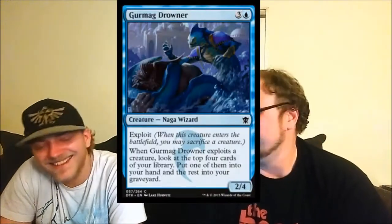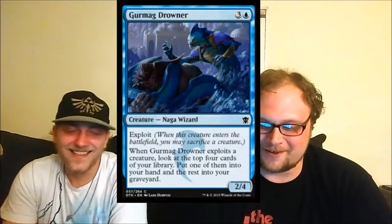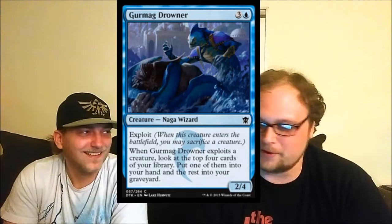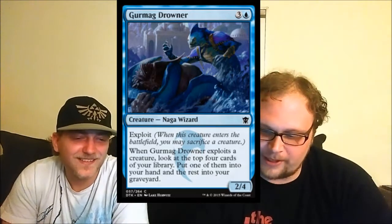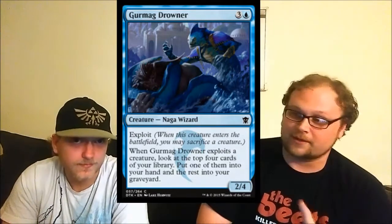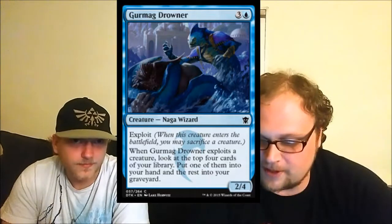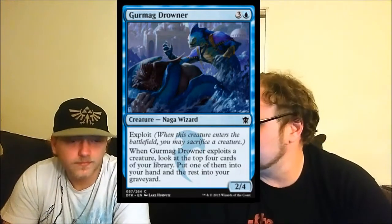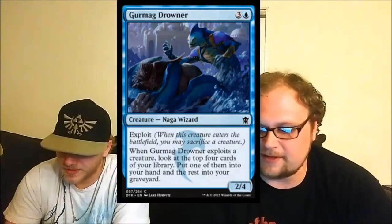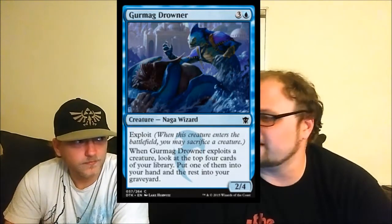Germag Drowner is a four-mana two-four with Exploit. When he exploits, you look at the top four cards, pick one, and the rest go to your graveyard — not the bottom of your library. That has relevance because we're playing delve cards in this set, so it's a delve enabler and replaces itself in hand. He's a fine limited common. Blue has a lot of just-fine limited commons as we go through the color.